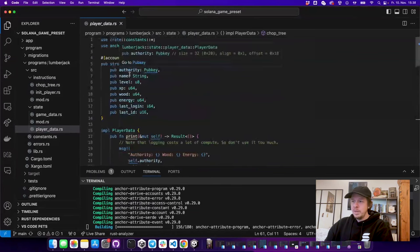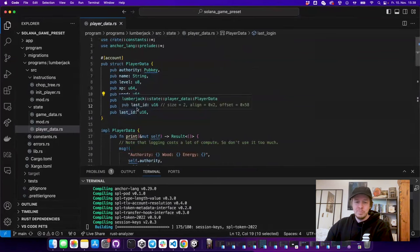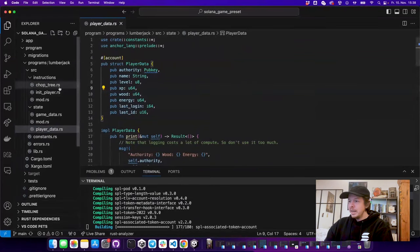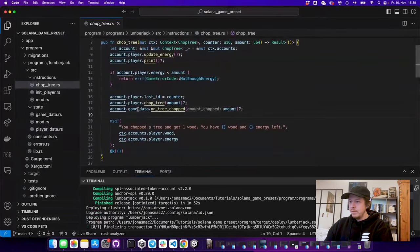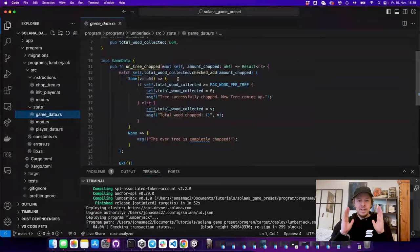The player account has an authority — used for session keys — then a name, level, XP, and what we currently use: wood, energy, and last login time, which is used to recalculate how much time passed to refill energy. Once the energy is subtracted and wood is added, we call 'on_tree_chopped' on the game data. In 'on_tree_chopped', the tree has a counter of 100,000 wood, and every client who deploys will chop wood from the same shared tree.